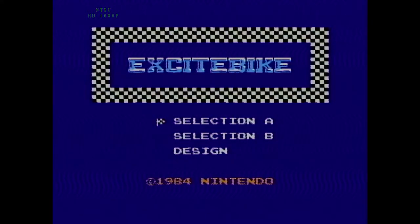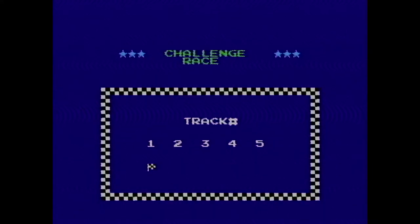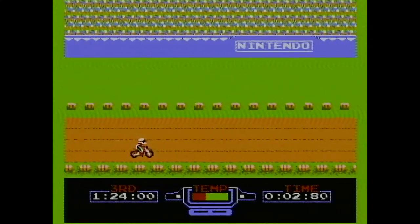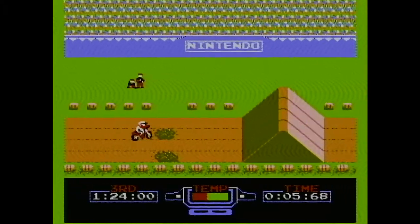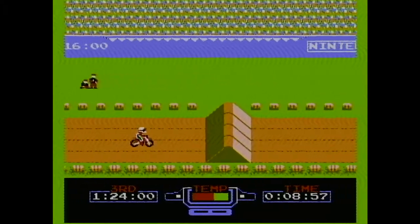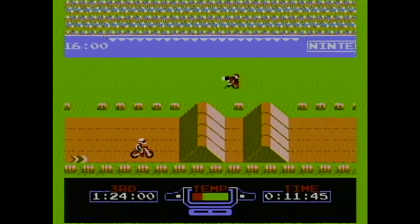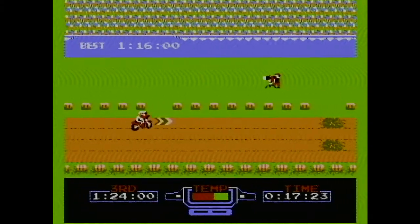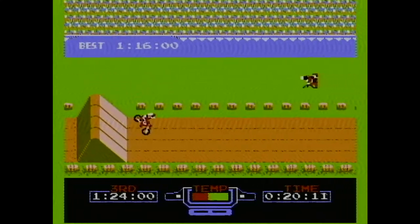Excitebike is a motocross racing game released for the arcades in 1984. Eventually, the arcade game was ported as a launch title for the Nintendo Famicom, and later what would become the Nintendo Entertainment System. The player has the choice of three different play styles. The first play style is called Selection A, similar to a time attack in gameplay, in which the player tries to complete the course obstacles with the lowest time possible. The A button will move the player, and the D-pad will control the player moving up or down on the track. If a player is airborne, they are able to control the way they land by using the D-pad controller buttons.